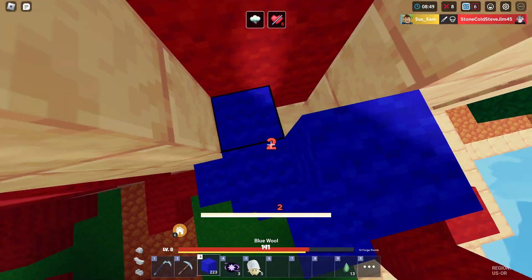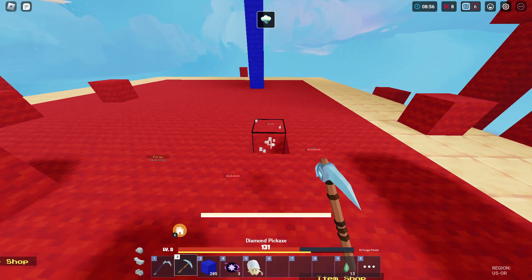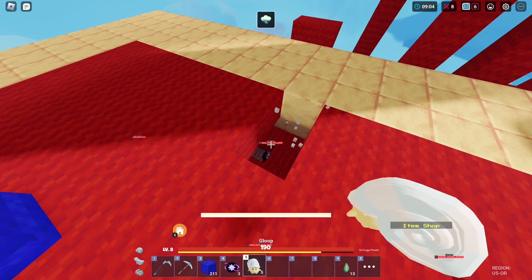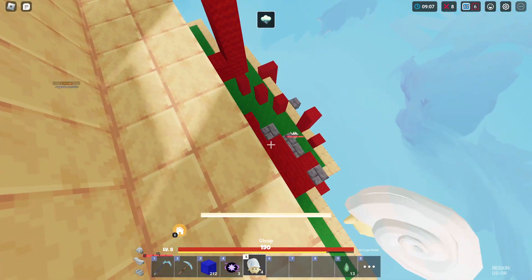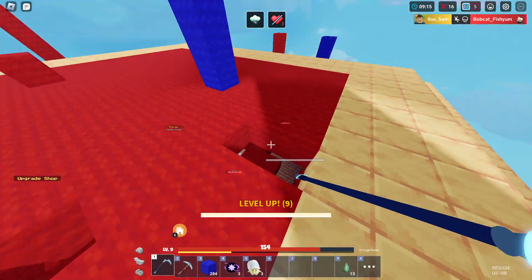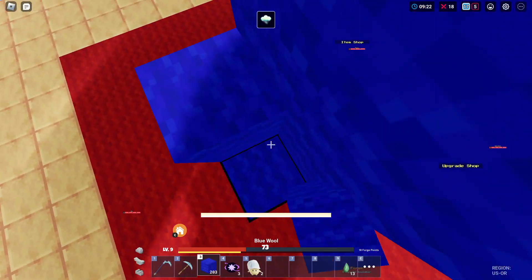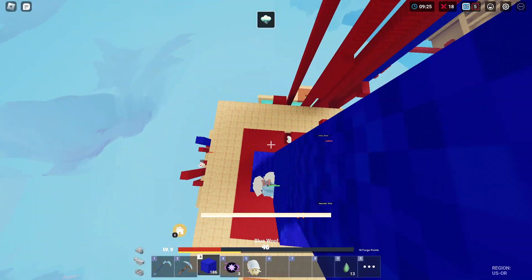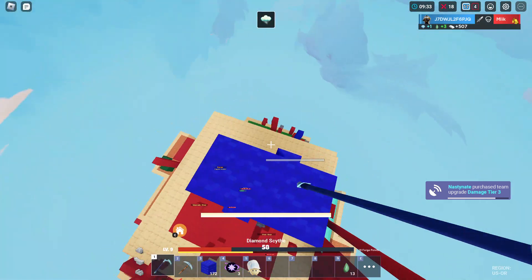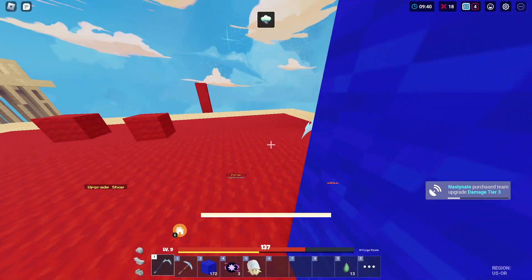There are still people in there but they won't come out of their base. I can see a guy right here all alone — I'll just jump him. Got that kill. We might just die right here. The chickens — we might just die because of the chickens! I don't think we take fall damage because of the Cloud enchant, right?